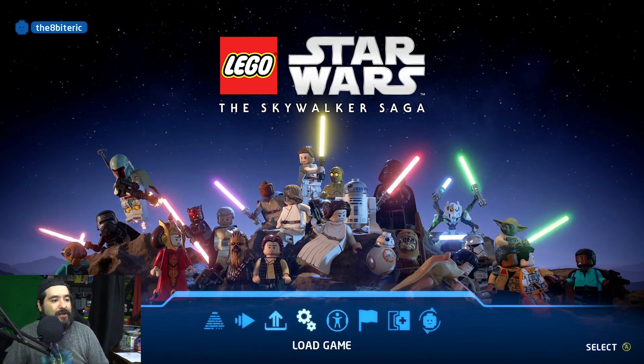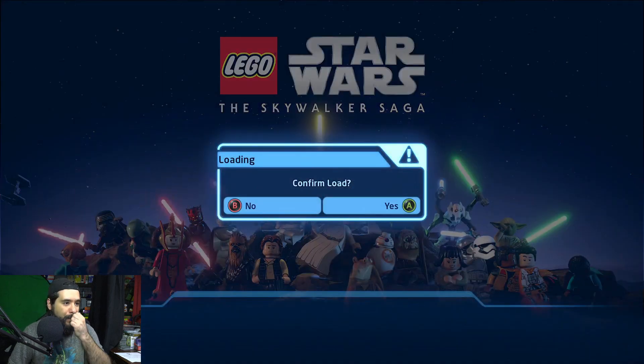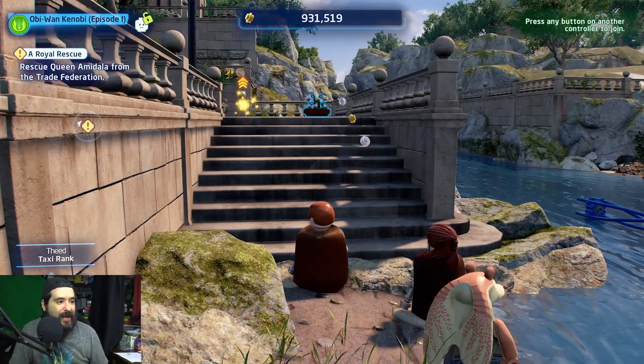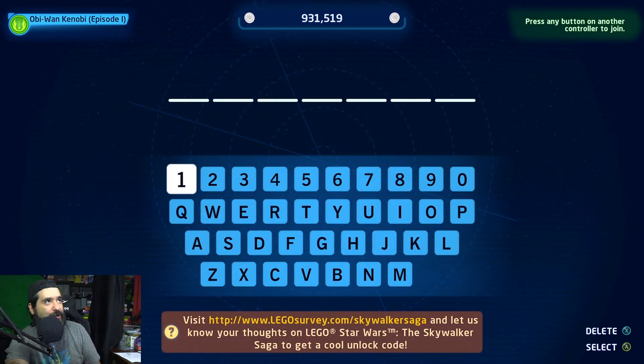So to do this, you just join in. Select continue game, we're going to load up. We're going to go to where you put the codes. These codes come in handy because you might need extra characters, extra abilities to access certain areas in the game. You might need a class like a scoundrel or something like that. So what you do is you pause and you go to enter code, and you get this handy dandy little screen.